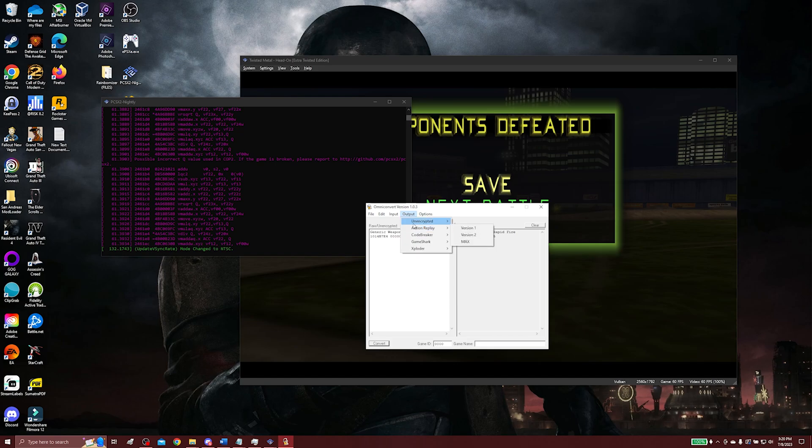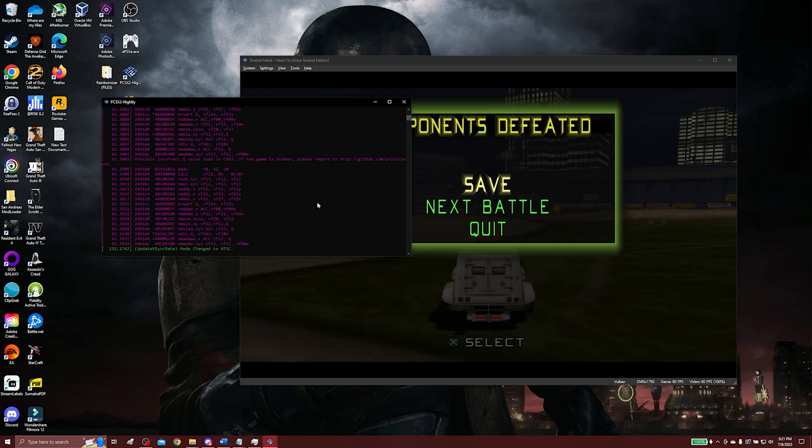It's something you might have to play around with a little bit to get familiar. But this is how you get codes to work on your PCSX2 emulator. I hope you all enjoyed it — let me know if you found this helpful, and I'll see you guys in the next one.